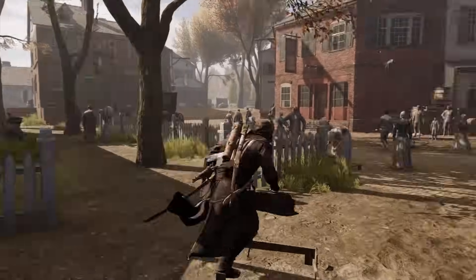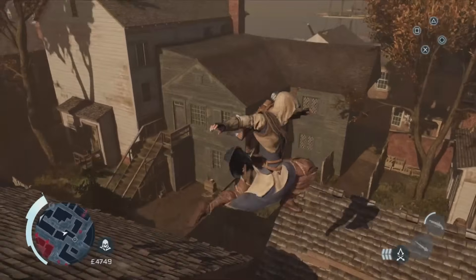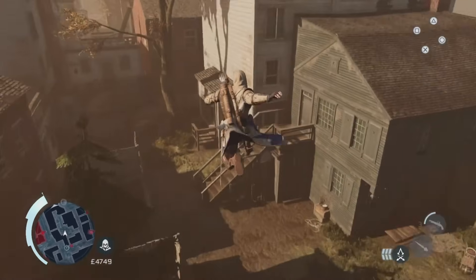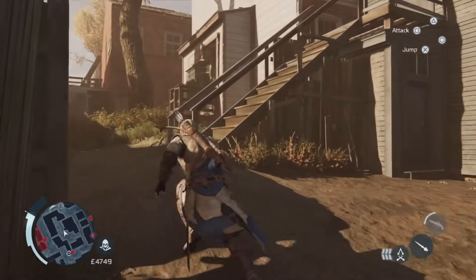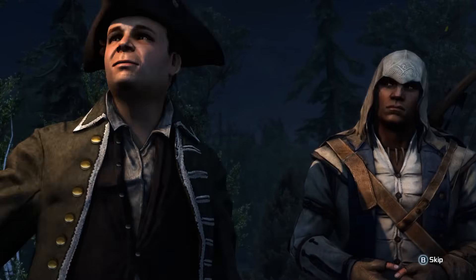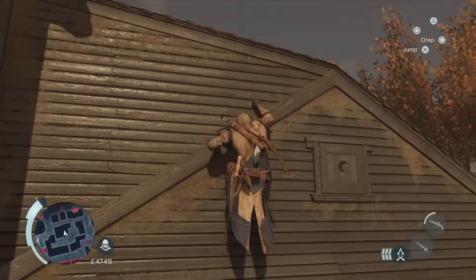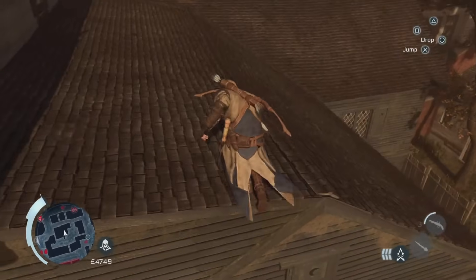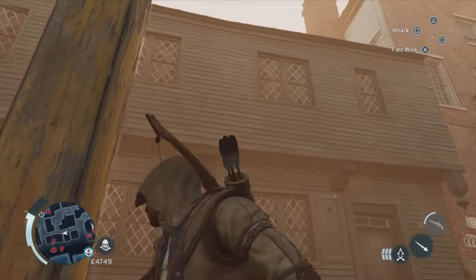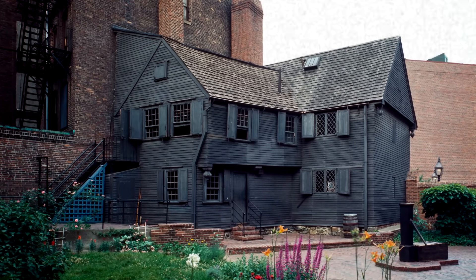The second historical landmark for Assassin's Creed 3 is the House of Paul Revere. Paul Revere is famous for being assigned the task of riding to Lexington, Massachusetts, to convey the urgent message that British soldiers in Boston were preparing to march into the countryside northwest of town. We also played this mission during the game. What's interesting is that you're able to see Paul Revere's real-life house in Assassin's Creed 3 — it's pretty accurate and was clearly a well-thought-out implementation. Today it's operated as a museum.